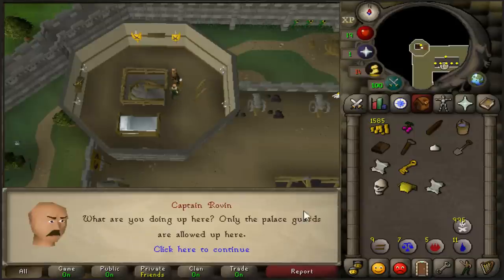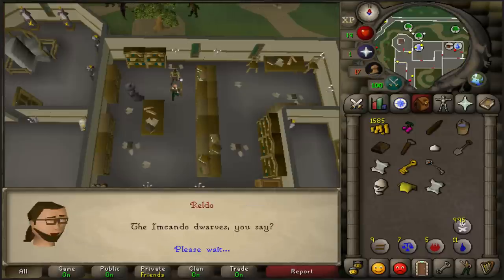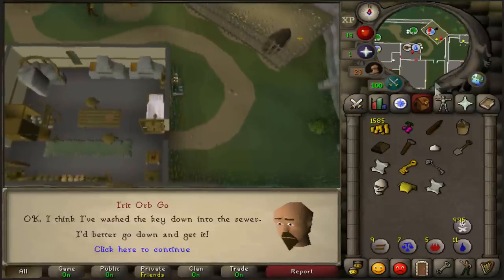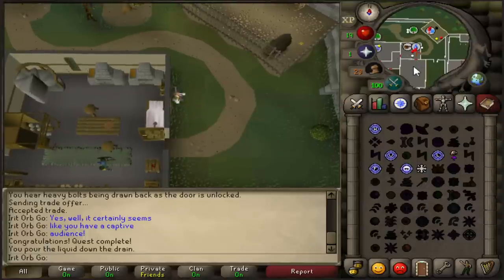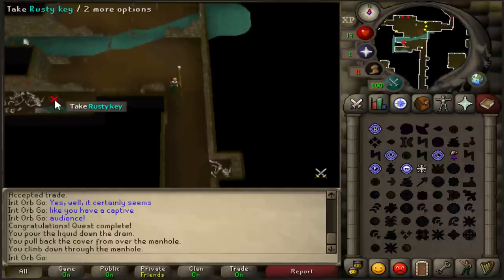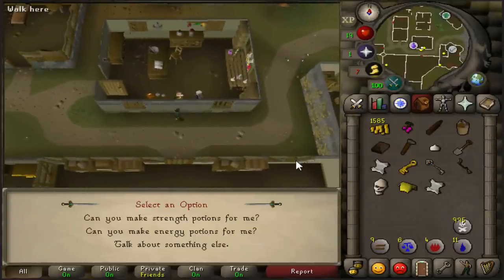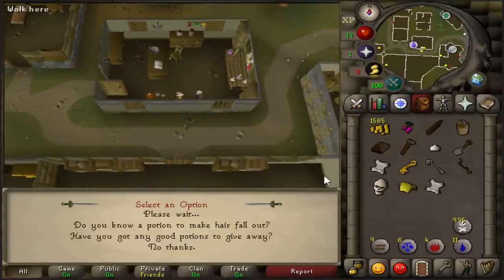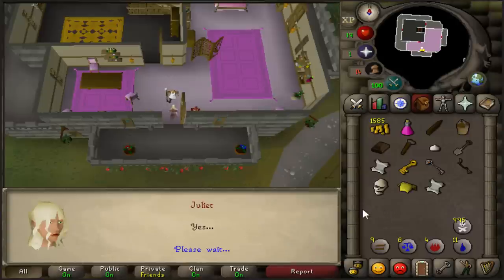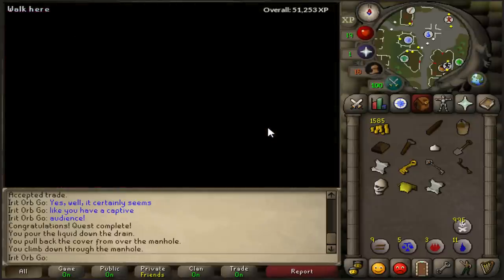Go just left of King Roald and speak to Sir Prysin about Demon Slayer. Head to the top left corner of the castle's top floor and speak to Captain Rovin — he'll give you a Silverlight key. Speak to Reldo in the palace library about the Imcando dwarves. Then head outside the kitchen in the palace and use your bucket of water on the drain. Head down to the Varrock Sewer and grab the second Silverlight key. Head back to Varrock center and speak to the apothecary in the potion shop — he'll give you a cadaver potion. Head up to Juliet and give her the cadaver potion, then head back to Varrock center and speak to Romeo to finish Romeo and Juliet.